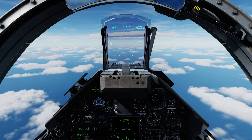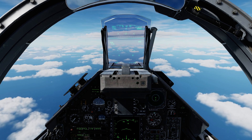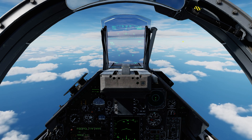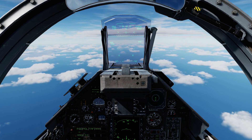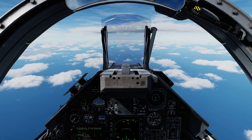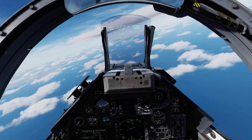BAH is high PRF. Pressing weapon system command aft again gives BA2 mode. It's exactly the same - 30 degrees by 5 degrees, 10 nautical miles, steerable left and right and up and down - but this is medium PRF as opposed to high PRF. Pressing weapon system command aft again cycles back to BAH. Depressing weapon system command exits the mode entirely and returns to normal radar mode.